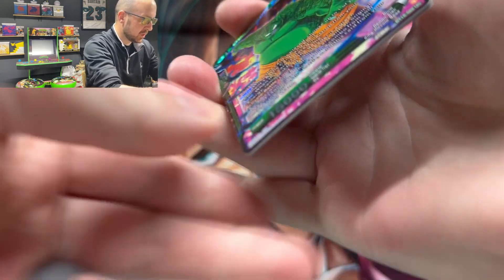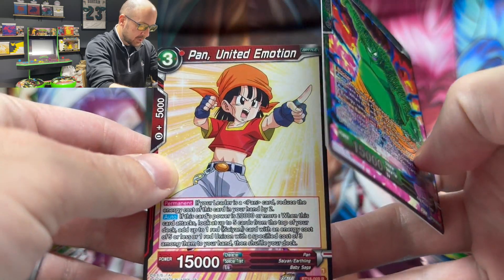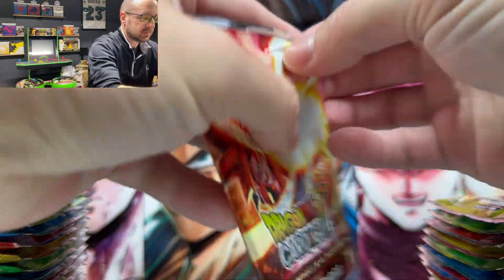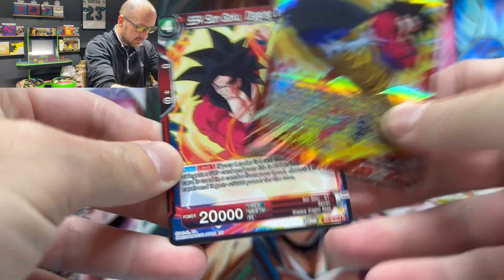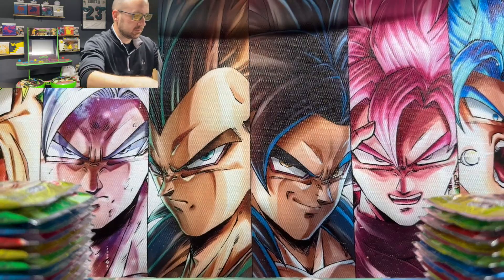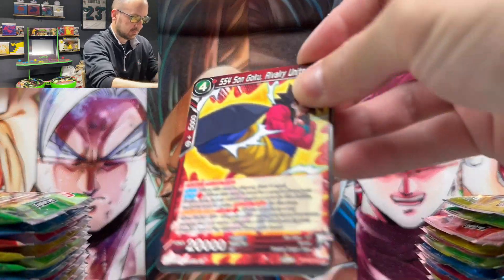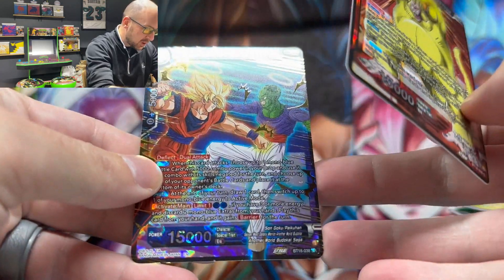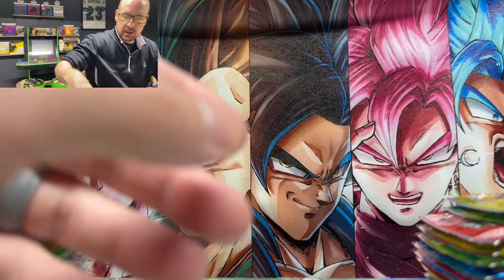I'm excited but also bittersweet — we're getting close to the end. I'm loving this set. Drum Demonic Subordinate Uncommon Foil, Panem United Emotion, Son Goku Rivalry United Uncommon Foil, Son Goku Digging Deep, Great Ape Son Goku the Aggressor Common Foil, and a Super Rare Son Goku versus Pakuhan Dead Heat. We don't need it — a hit we do not need.